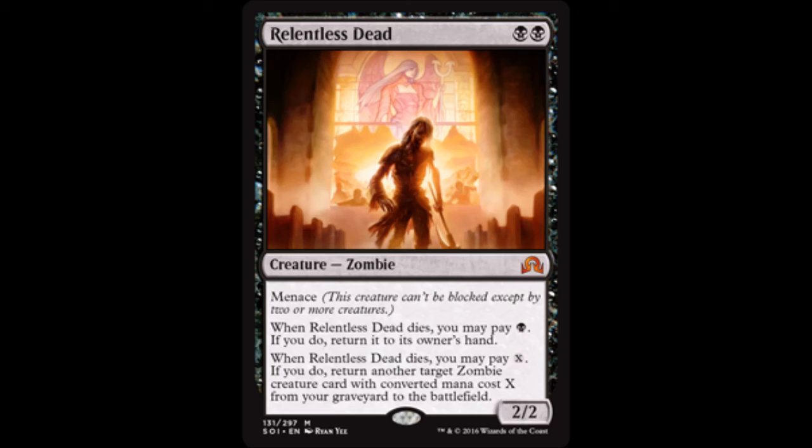The only way to get rid of this guy is to exile him — period. If you attach Lightning Greaves to him and just go to town, reattach, go to town — oh my god. Relentless Dead, you are my hero. The EDH decks that are going to be built around zombies, especially with Kalidus, are going to be ridiculous. This guy is a staple in any zombie format deck, whether it's Standard, Legacy, Modern, or EDH. He is phenomenal.